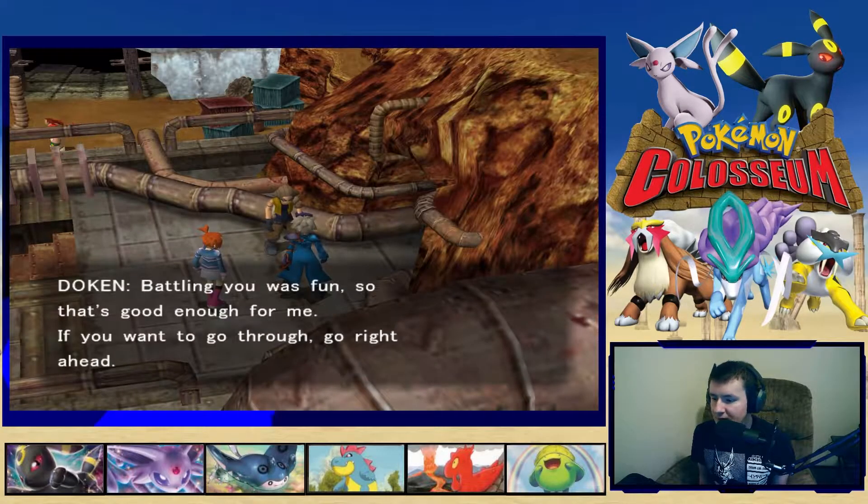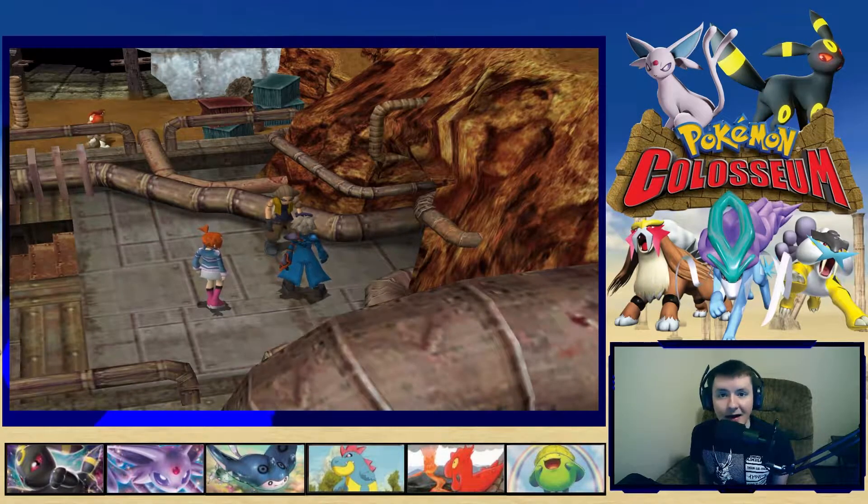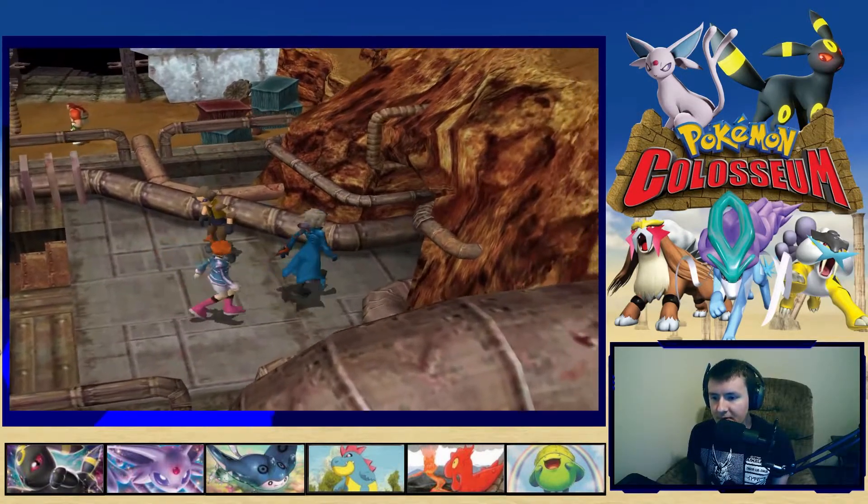The defeated trainer says battling us was fun, and lets us through. We need to go heal and get that poison off Umbreon. Back up on the rooftop — let's head into the cave for the first time.